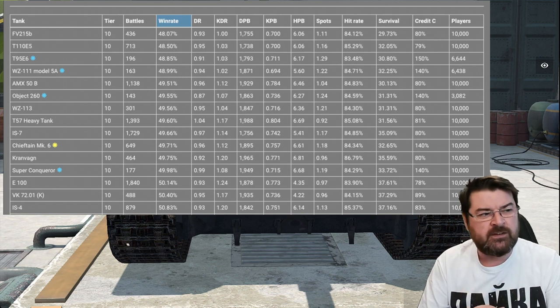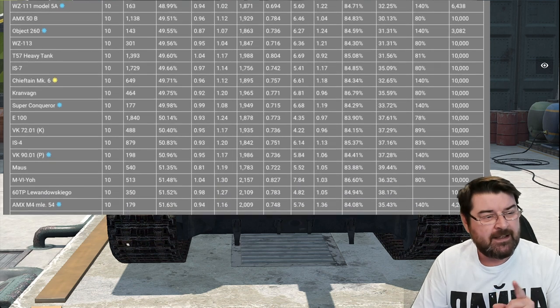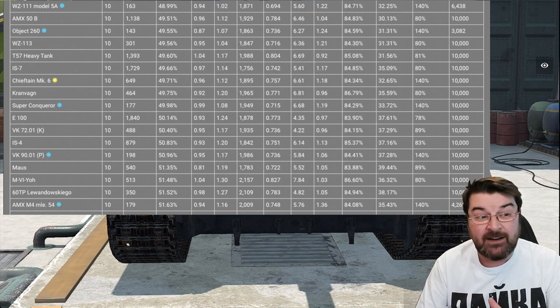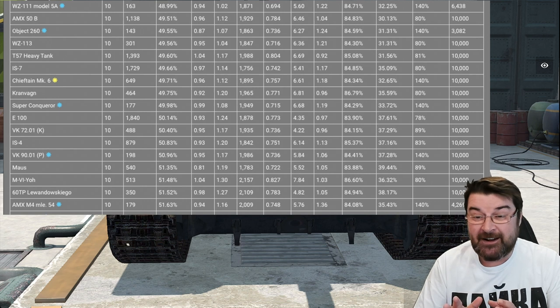What also surprises me is the tanks nipping at its heels - the E5 has a win rate of 48.50 percent at a slightly worse damage per battle, but it does have a better survival rate. The one that really got me was further down: at a 49.75 win rate with a damage per battle of 1965 and a survival rate of 35.59 is the Kranvagn. I personally think the Kranvagn is currently the worst performing tier 10.